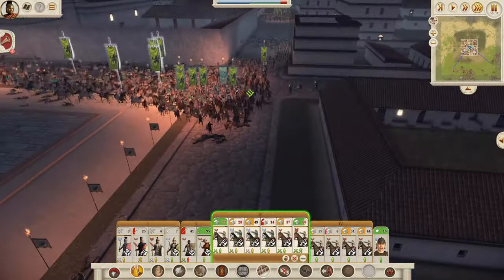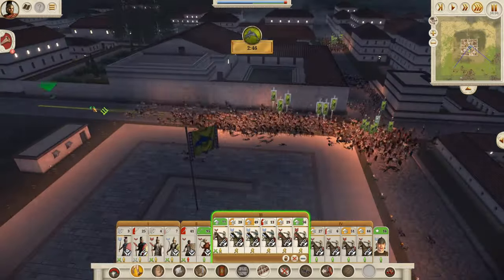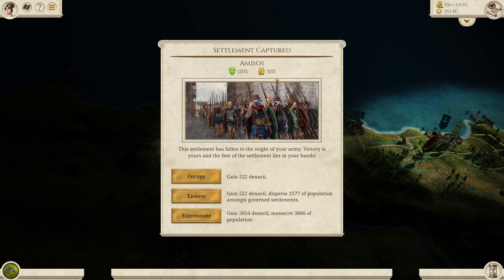We basically just need to chuck these guys off the town square and break them, so it shouldn't be too long. It looks like they're going to break very, very soon — there we go. Don't let them fight to their death. There we go — fantastic, nice and easy. We lost 127 men still, so this army is getting weaker and weaker. But we just need to keep topping it up with decent mercenaries, which are quite hard to find around here.